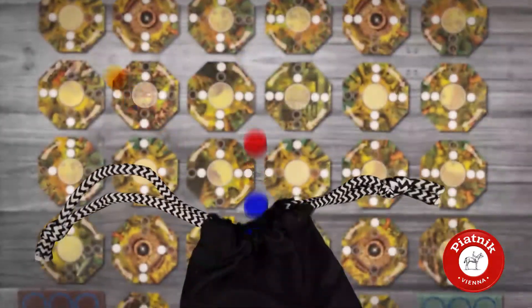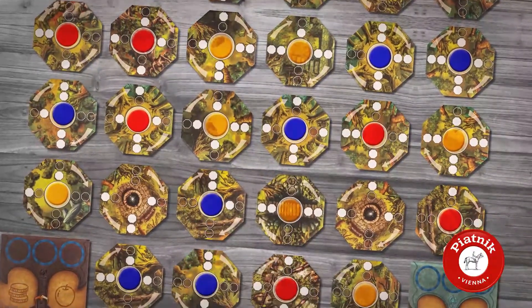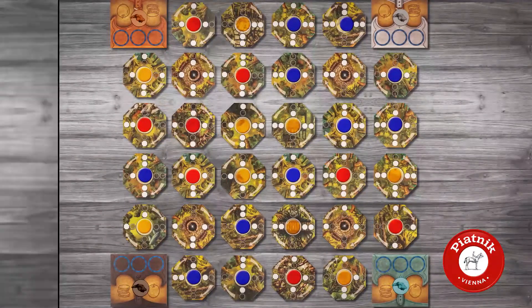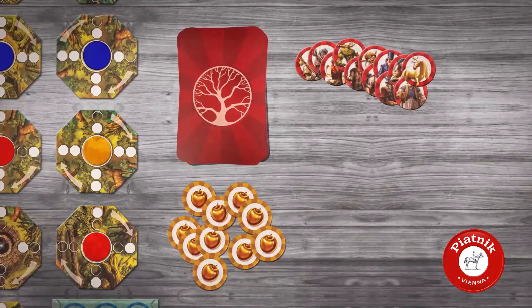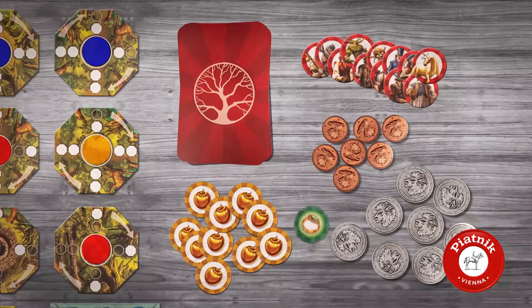Randomly draw one action disc from the black bag to the middle of each forest tile except the wells, then place your chosen pawn to your haversack board. Next to the forest, place the shuffled character cards, the character tokens, the golden apples, the copper thalers, the silver forints and the emerald ring.